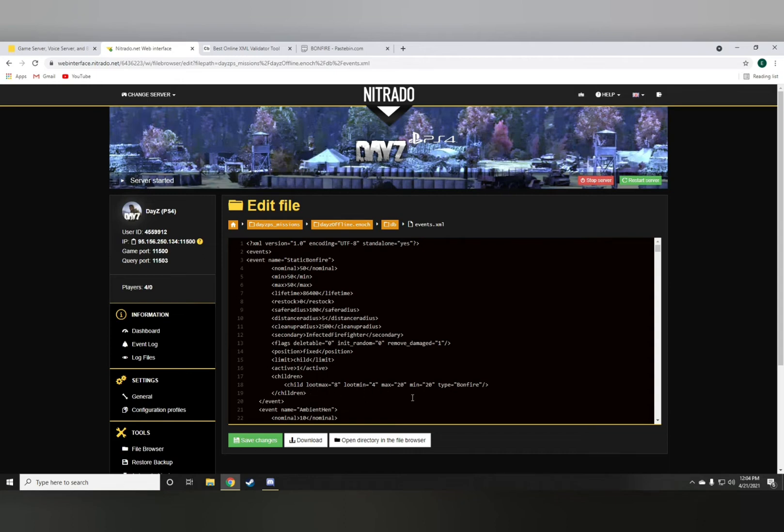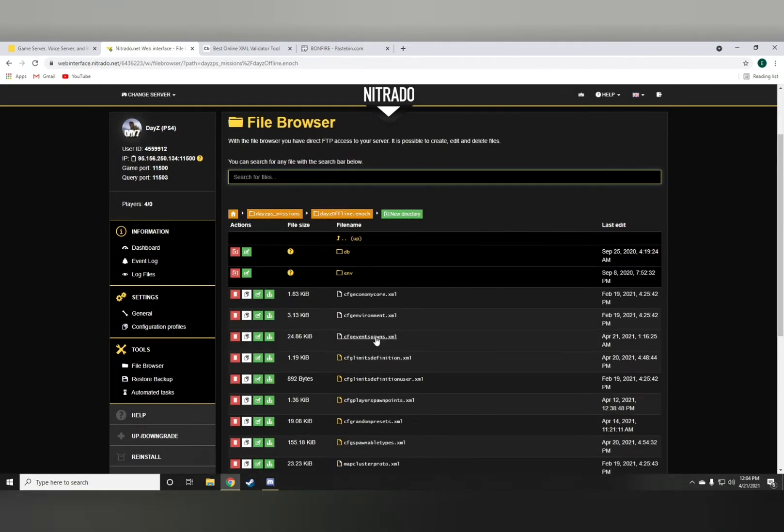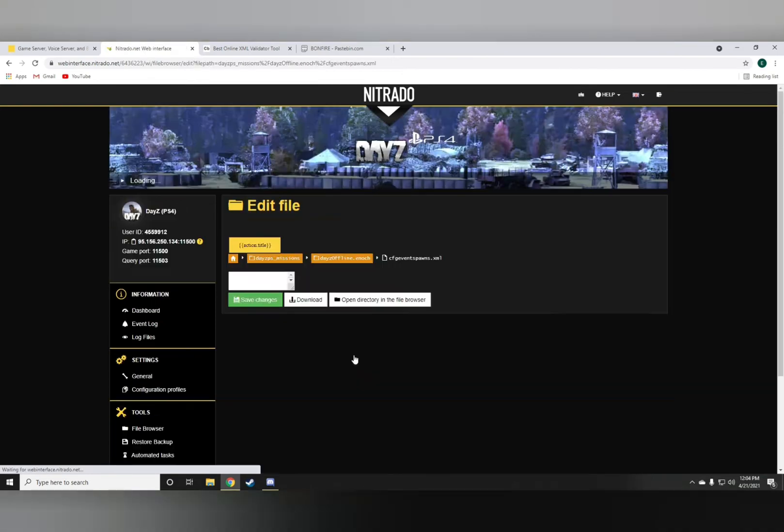Make sure you have the active set to 1 because it's set to off in the pastebin. And also check childbootmax. Everything else should be fine. Now once you're done with here you want to go to the eventspawns.xml.